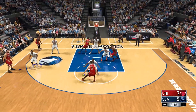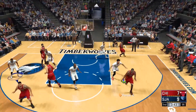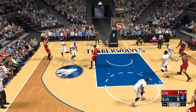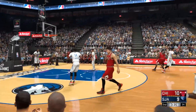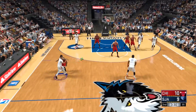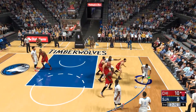We've got Booker, Portis out there with Okafor, then Carter Williams, and Harris in at the two spot. McDermott passes to Portis, Grant dishes to Valentine — six on the shot clock. Portis kicks to Valentine, McDermott with no one around him bangs home the trifecta. McDermott's got the first points up on the board here in the second quarter for Chicago.